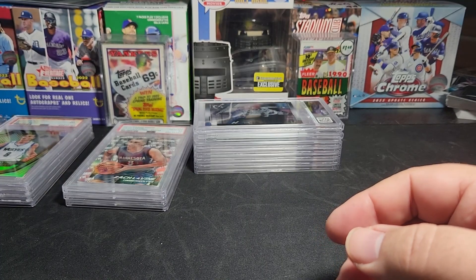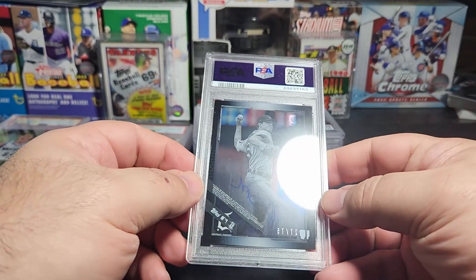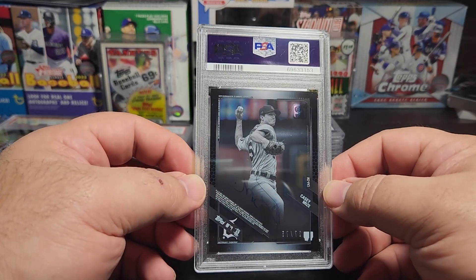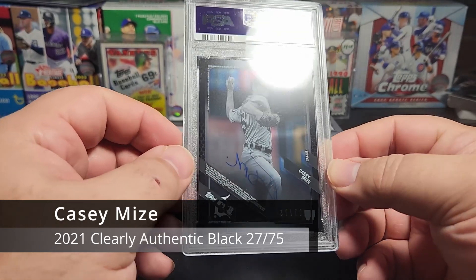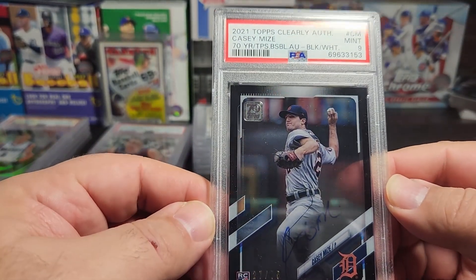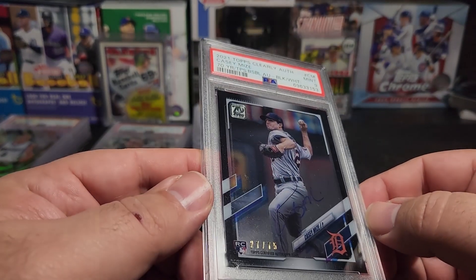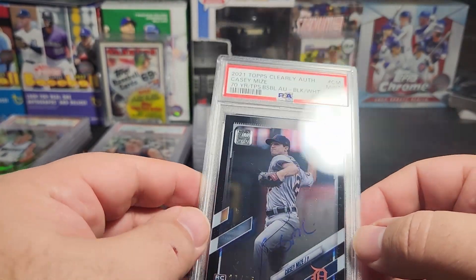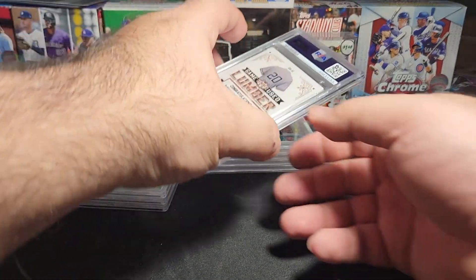Next one up — this is a 2021 Topps Clearly Authentic, the black parallel out of 75, Casey Mize. These Clearly Authentic cards are nice. Mint 9. You can see the auto in there, very faint. This is number 27 out of 75.